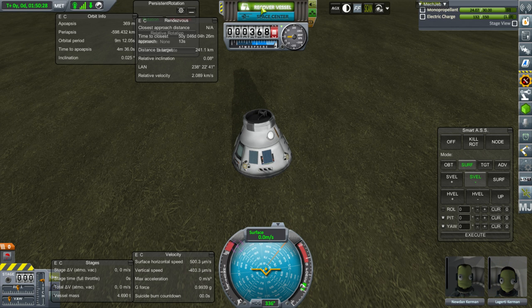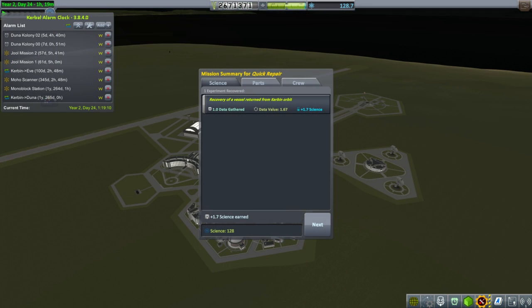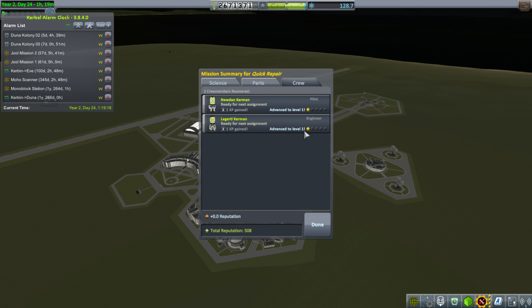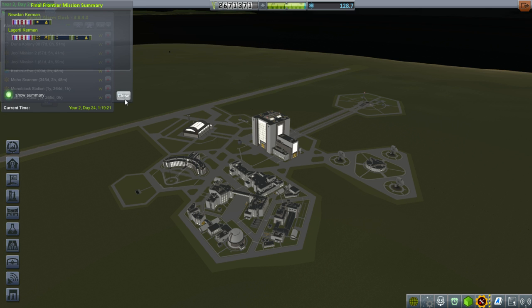Let's recover. Interestingly, we got a little bit of science from that, some funds back, and our crew gained Level 1. That's all good — plenty of ribbons.